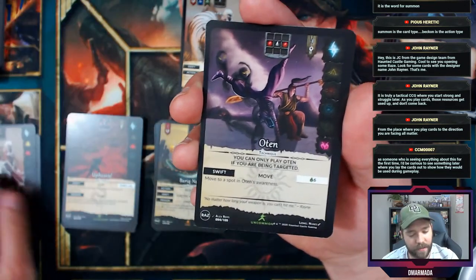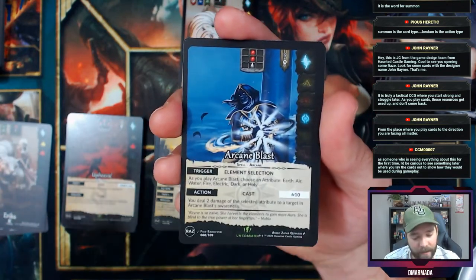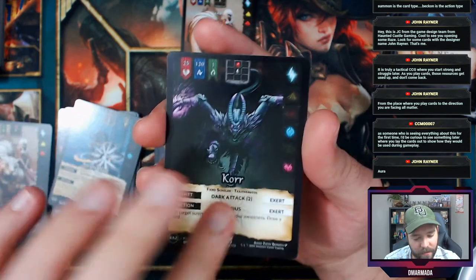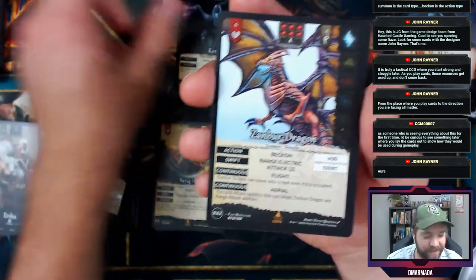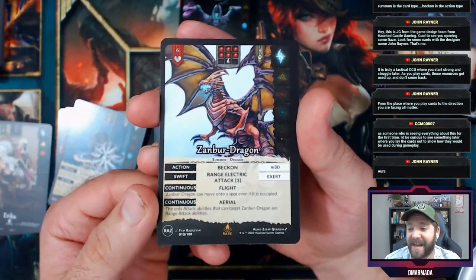O10 and Arcane Blast. We have Core as a starter and the final card is a Zanbur Dragon — I actually used that art for one of my video thumbnails. You pay 30 resources to bring him out.